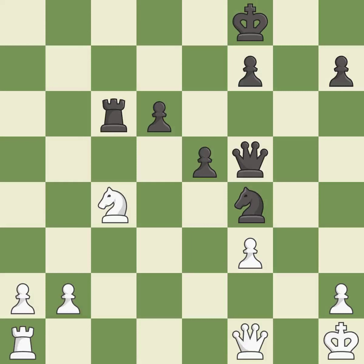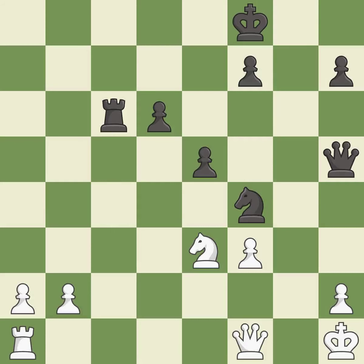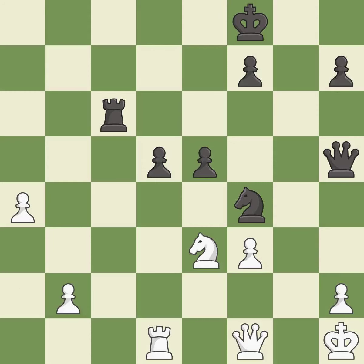This attacks a queen, winning a tempo when it moves away — it is best. This ignores an opportunity to offer an equal trade of pieces and allows the opponent to push a passed pawn towards promotion — it is an inaccuracy. There was only one good move in that position. This ignores an opportunity to push a passed pawn towards promotion — it is a mistake. This pushes a passed pawn. This threatens to kick a knight — it is excellent. This threatens to push a passed pawn towards promotion. This permits the opponent to kick a knight — it is a mistake.